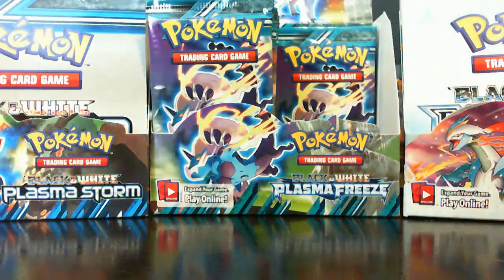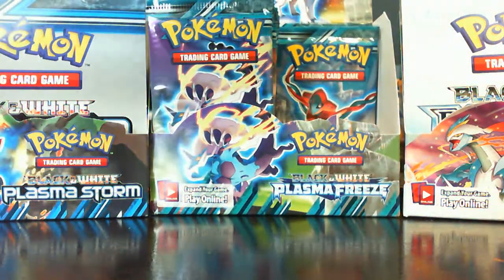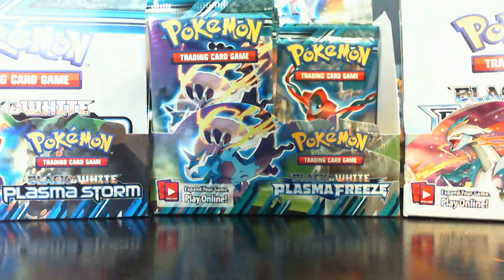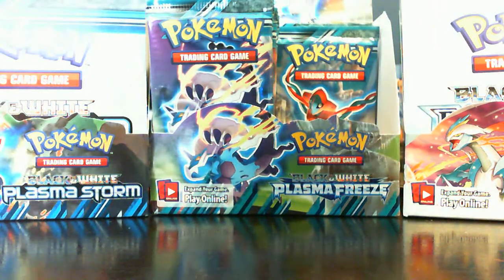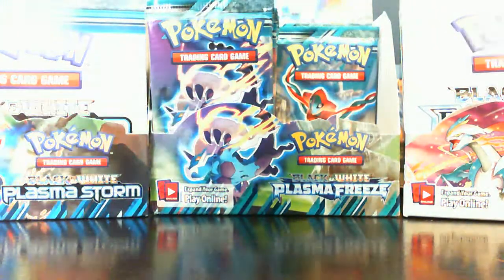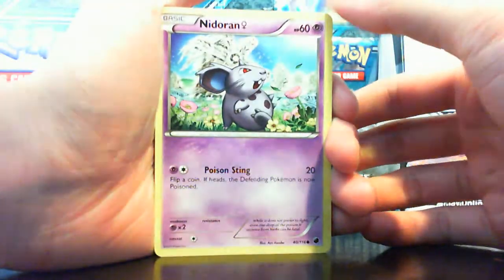So that's one full art and one EX so far, and half the box is basically done. If we keep this up we're gonna get maybe two more EXes. Really hoping for a full art Juniper or a secret rare Ultra Ball. I've never pulled a full art supporter ever, and I've opened tons of packs from Noble Victories, Boundaries Crossed, and Plasma Storm.